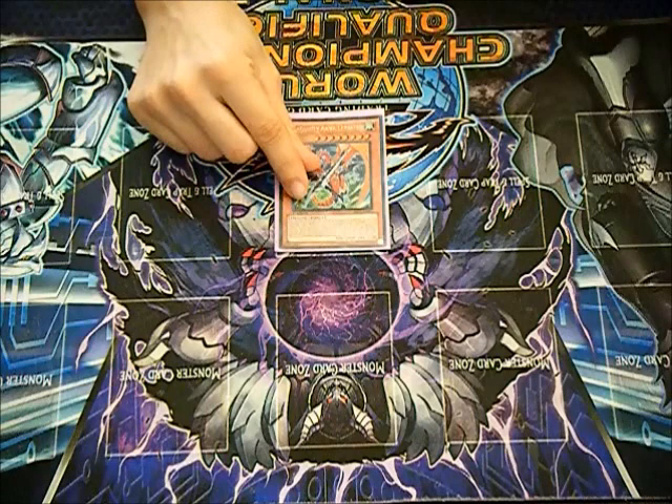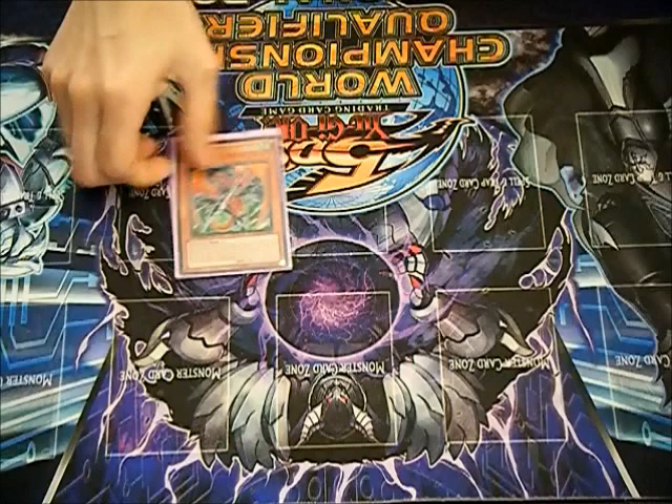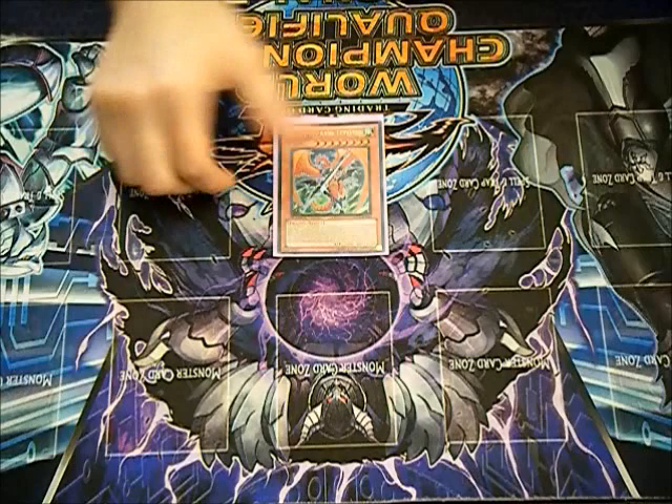So if they activate Dragon Ravine, discard a card for it, pay their cost, and you chain MST, they don't get their card to hand — it's a minus two for them, essentially a plus one for you. That's something really important to know. Also, watch out for the Trident OTK; it's one of those decks that also relies on Giant Trunade to go off. There are not many plays outside of that.